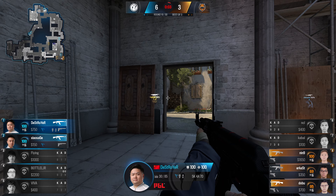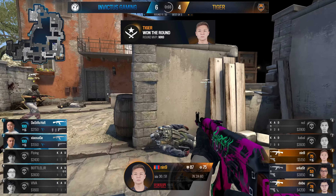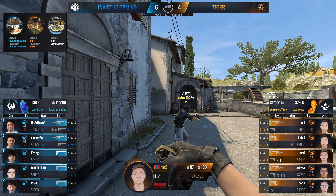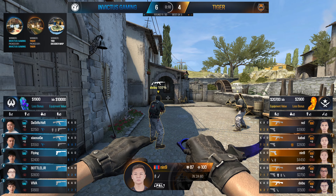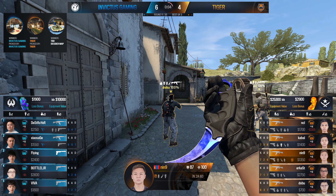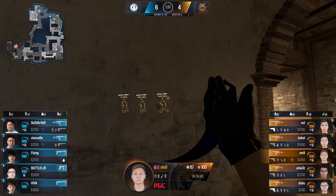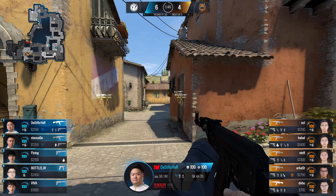Now we have to see what they're actually going to invest into the next one, with the minimum amount of loss bonus — you're only going to see 2400, 3600, even 1800 on Viva. So I question whether or not they're actually going to risk a purchase here. I wouldn't be surprised if they just go in for nothing really alongside those rifles. That's what comes in — just a CZ for Bottle and everybody else taking the eco — and a nade for Flying.